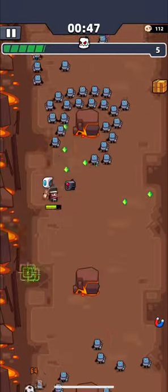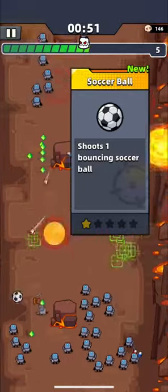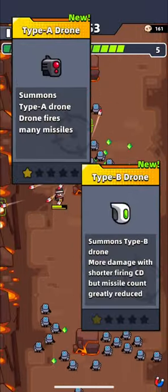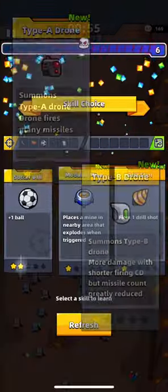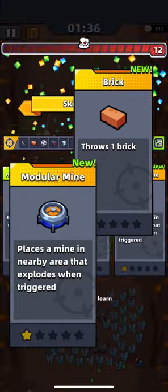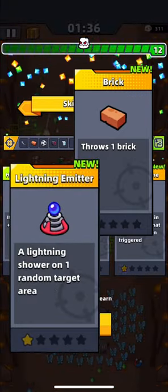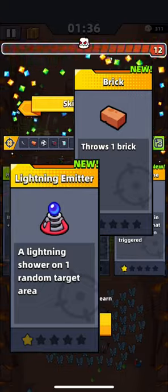Besides trying to make Demon Blade, I choose Soaker Ball as it's the best skill against mobs and bosses. Drones are very useful here — they easily kill enemies, especially Type A. The other 2 weapon skills are not very important. I got Brick and Modular Mine, but I wanted Light Emitter instead of Modular Mine. Anyway, these 2 skills are not important.